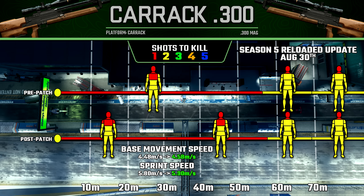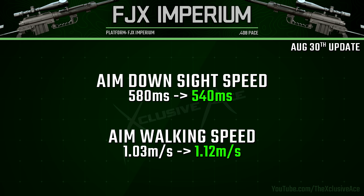After that, we saw a few buffs to the FJX Imperium sniper rifle. Our aim down sight speed was noticeably improved from 580 milliseconds down to 540 milliseconds — quite a noticeable improvement. They also improved our aim walking speed, which doesn't really matter all that much for a sniper rifle, as it's still very slow at 1.12 meters per second.